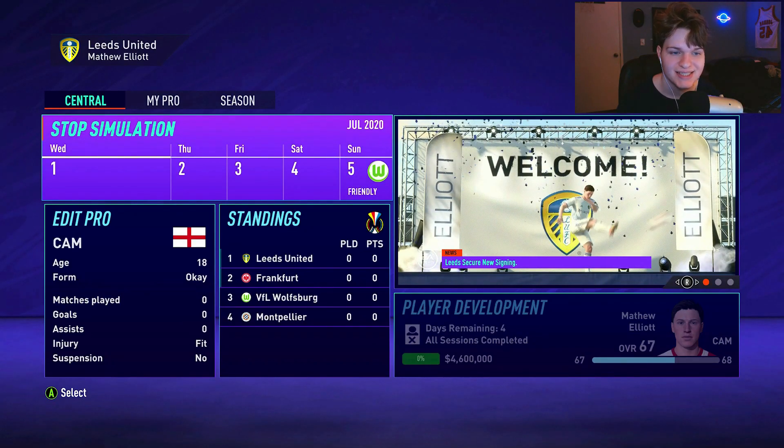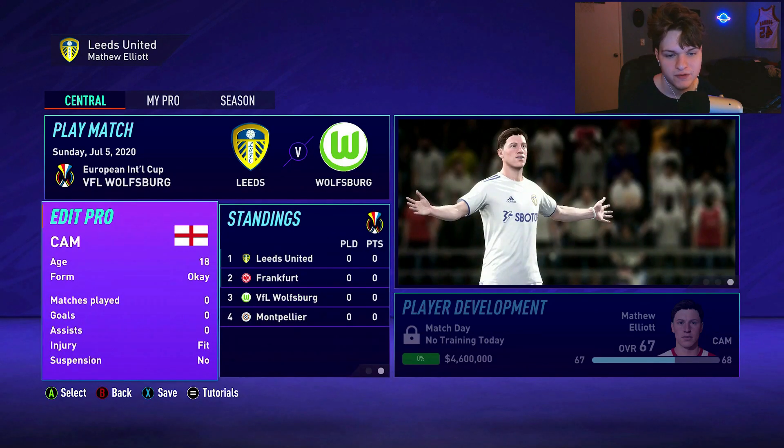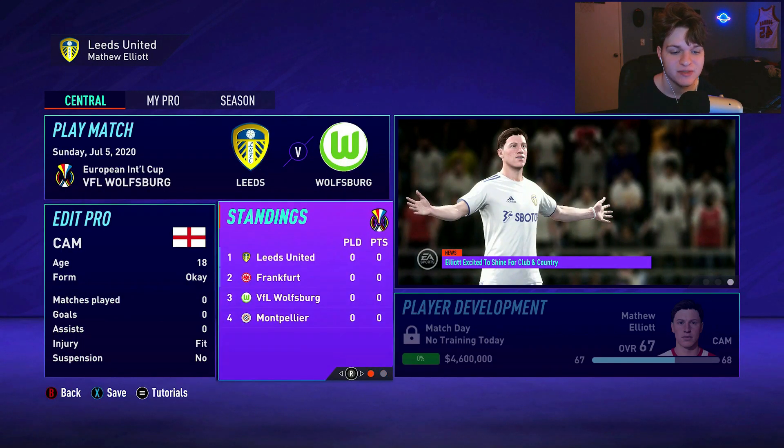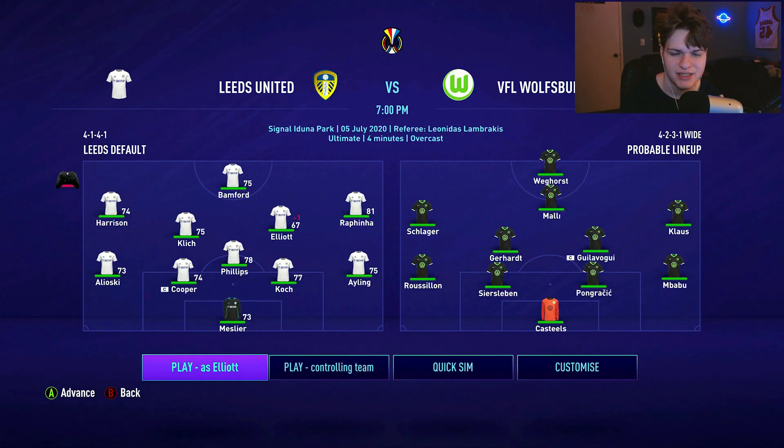We've got some decent teams in our preseason group — Frankfurt and Wolfsburg. We need to put in good performances. We've been selected for this first game. The formation has us pushed up in the CAM role with Harrison on the left, Rafinha on the right, and Bamford ahead of us. First game of preseason taking on Wolfsburg — a very decent team. We have to impress the manager.